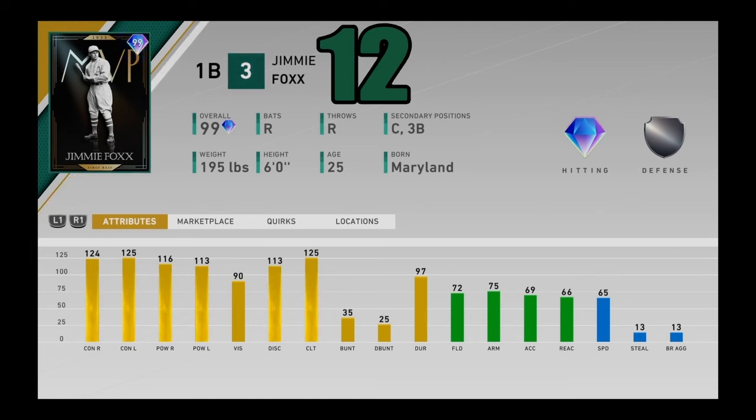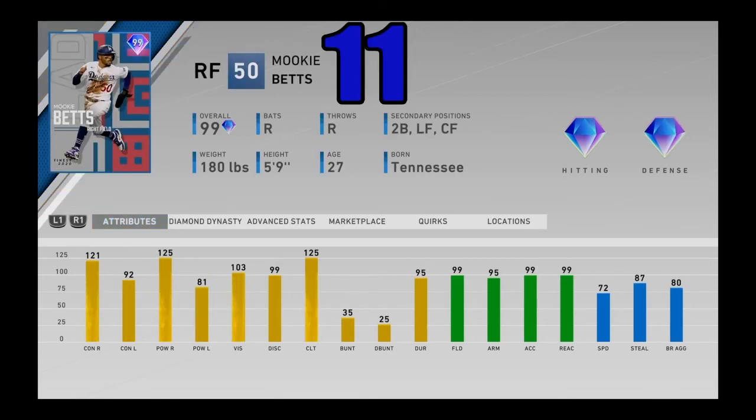At number 12, I got 99 overall MVP Jimmie Foxx — another extreme slugger in the game. You can stick this card at catcher as well — he can play first, third, and catcher. Does that mean he's better than Salvador Perez as a catcher? No. But as a card, yes — he's better than Salvador Perez because of that better bat. He's a better hitter. Fielding is not good at 72. But doesn't matter — Jimmie Foxx hits nukes, nearly maxed-out contact with 116 and 113 power. Jimmie Foxx has a beautiful right-handed swing and just destroys baseballs into outer space. Coming in at number 12.